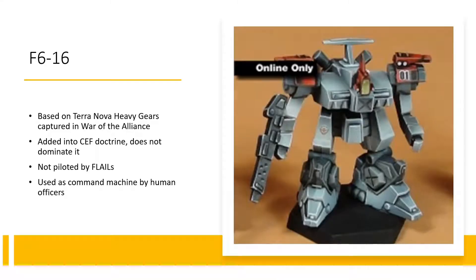Let's start at the beginning: the F616. There's not as much fluff available for these as I would have liked when I built this, so some of the commentary is less the history of the individual model and universe and more the doctrine of the army behind it. The F616 is the current standard trooper gear of the CEF. It is actually considered what's called a battle frame, which is the CEF version of heavy gears that they captured during the War of the Alliance.